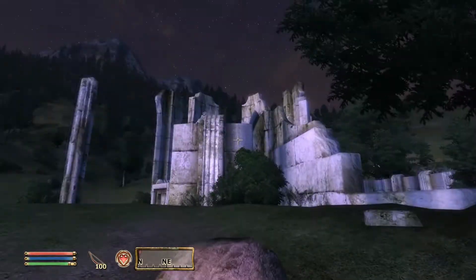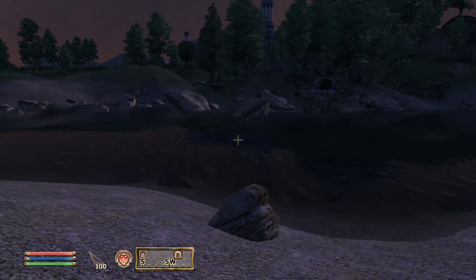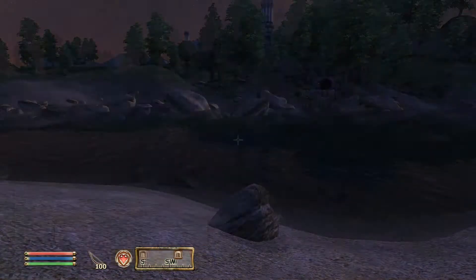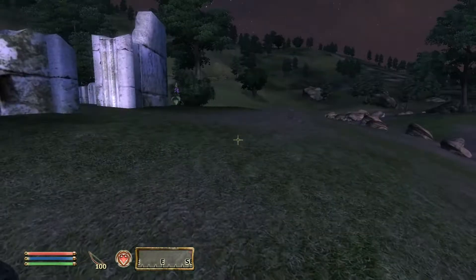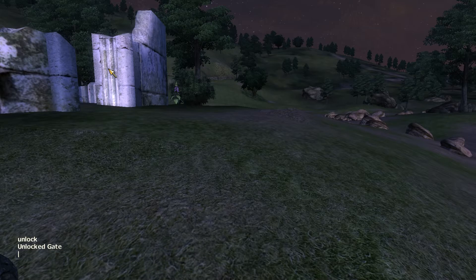Last episode we checked out Vilverin over there — Vilverin, whatever. This time we're gonna press the tilde key and I'm gonna show you something I love to do with this game. My shadow on the wall actually scared me because I thought it was a bug, and I hate bugs. So what we're gonna do is COC space Testing Hall.